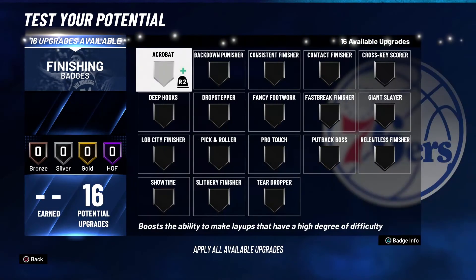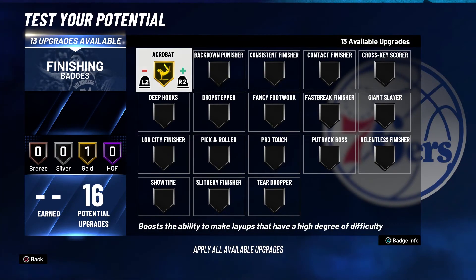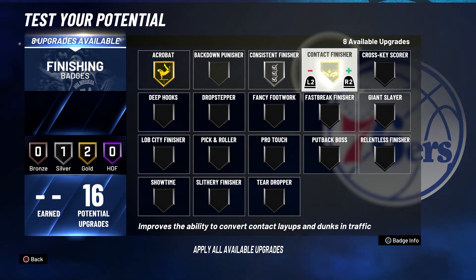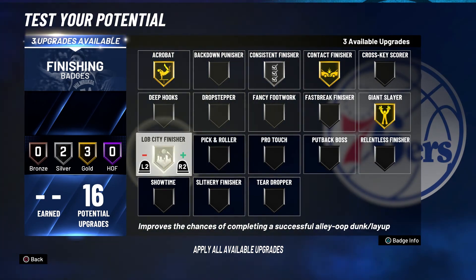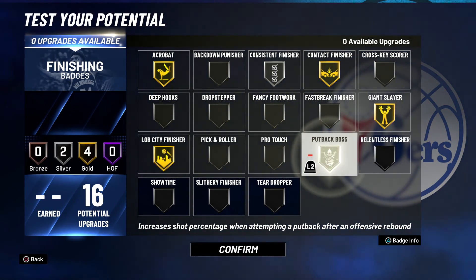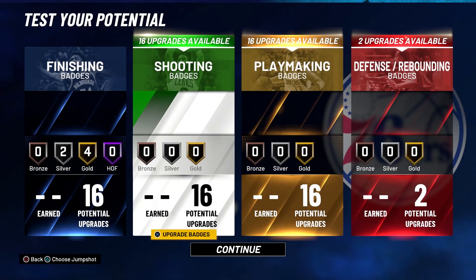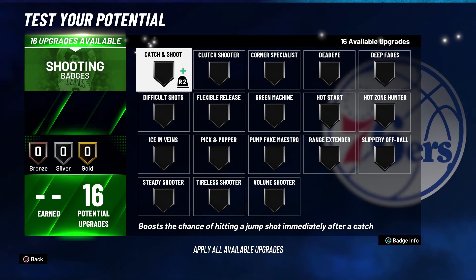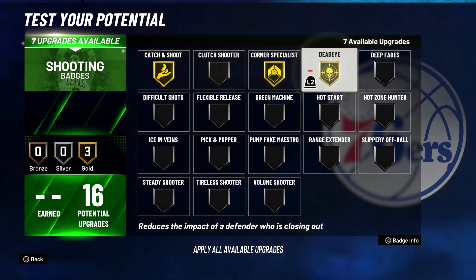For the finishing badges, you're going to put Acrobat on Gold, Consistent Finisher on Silver, Contact Finisher on Gold, Giant Slayer on Gold, Lob City Finisher on Gold, and Put Back Boss on Silver. Nate Robinson is actually really good at getting put back dunks.